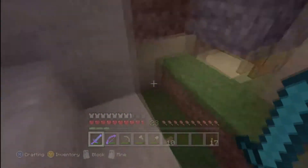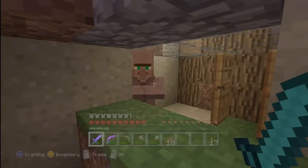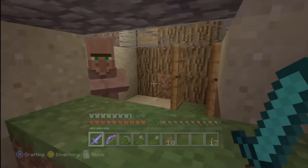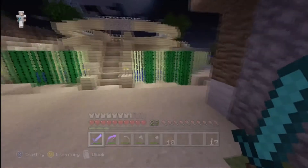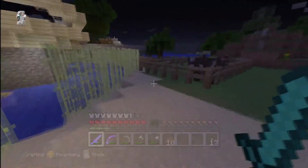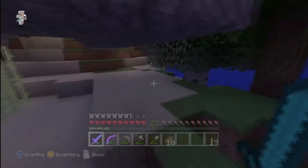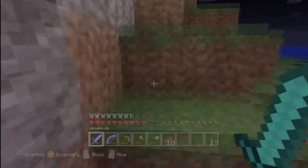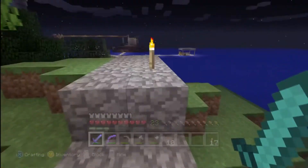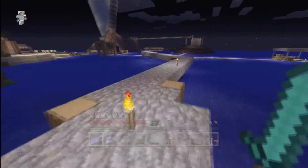Oh, I forgot to show you this — there are no villager villages in the sea, but we did find a zombie villager and we placed it here and cured it, so we got a villager. It's a pretty horrible trade, but I mean it's better than nothing — well actually, 10 cookies for an emerald, that's pretty bad.